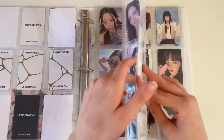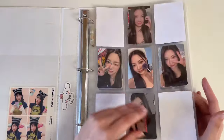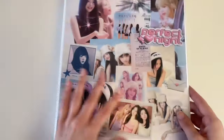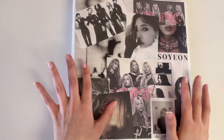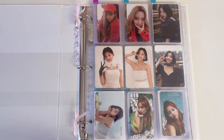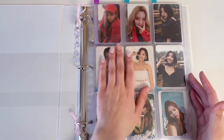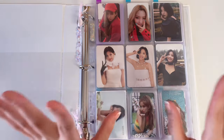Just a little flip through of my small Eunchae collection — it looks so nice and complete. That is Le Sserafim. Now let's move on to the next binder. As I previously mentioned, I split G-IDLE and Le Sserafim into their own binders because I do plan on collecting more for Soyeon this year — she is one of my favorites and I enjoy collecting some non-album stuff. Today I am completing her regular album collection.